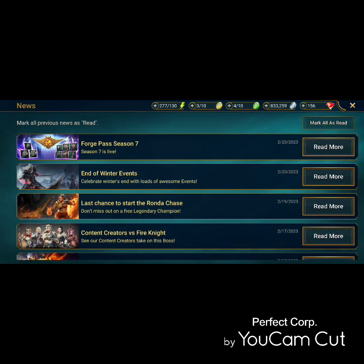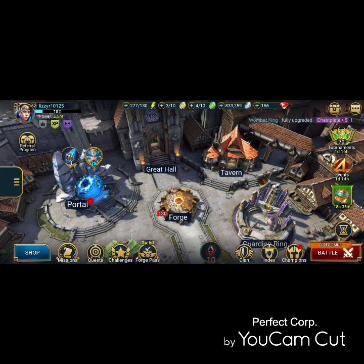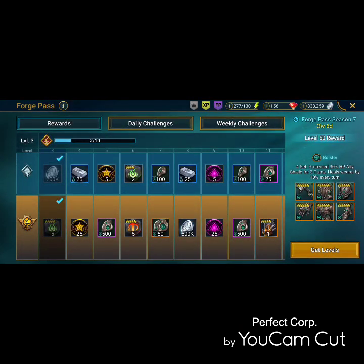Forge Pass Season 7 is live with Bolster. Bolster is really good and very strong. The main downfall is the four-set, but you do get a protected 30% HP ally shield for three turns and it heals the wearer by 10% every turn.